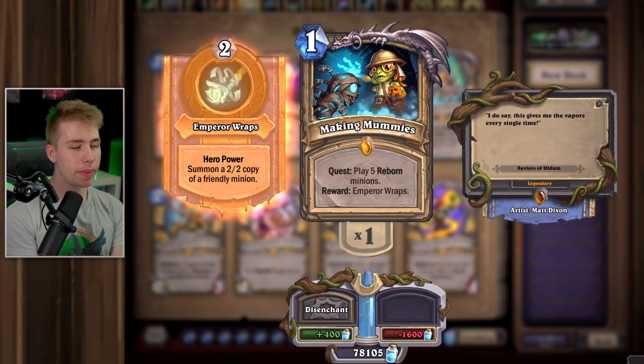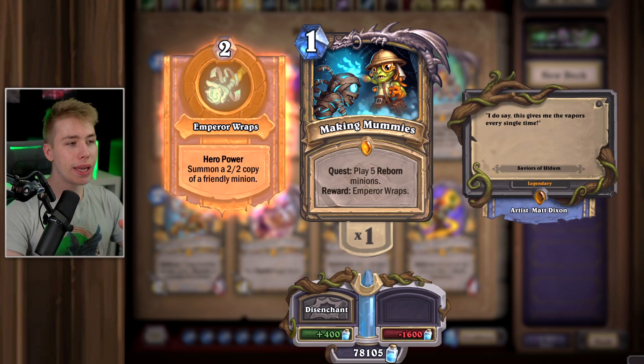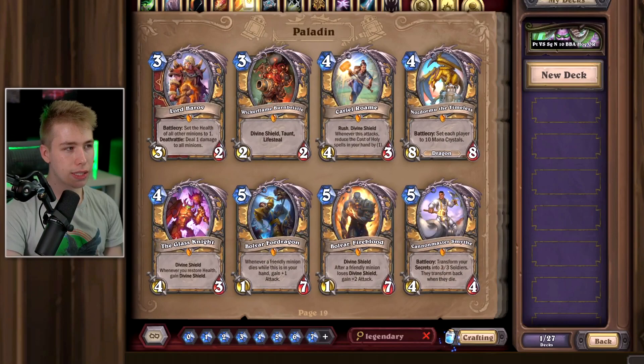For Paladin, we start with Making Mummies. This card never sees play in the way it's intended, where you get the Hero Power. If you play OTK Paladin where you summon the four horsemen and win the game if you have all four, you need this specific quest. So if you play OTK Paladin, keep it; if not, disenchant it. Galvadon is really bad.